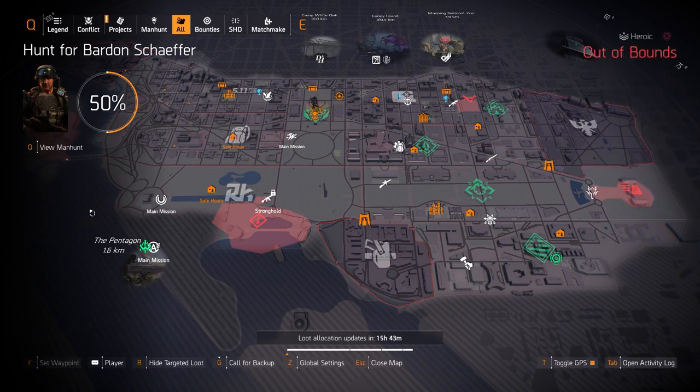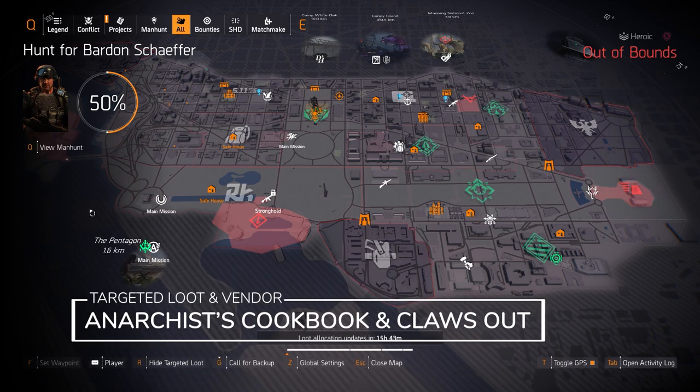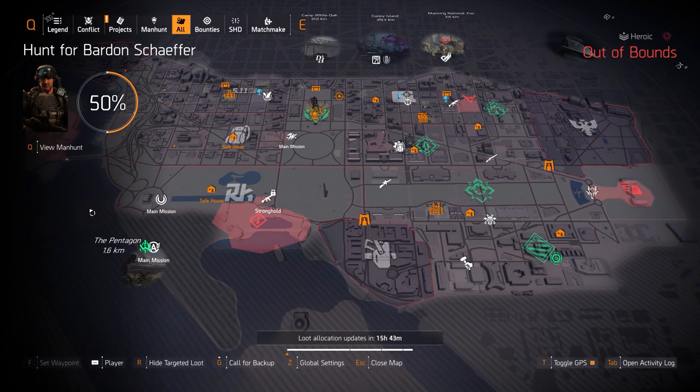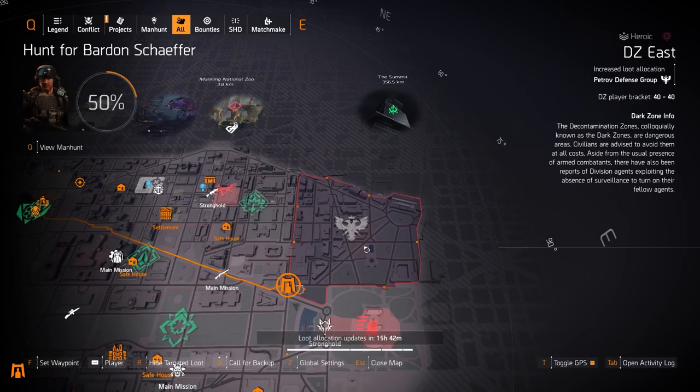Over in DZ South we have holsters. There's the Anarchist's Cookbook at the vendor — not something I really recommend getting. Otherwise for holsters you can get the Claws Out holster, which gives you 500 melee damage and 10 extra pistol damage. Then finally in DZ East we've got Petrov Defense.